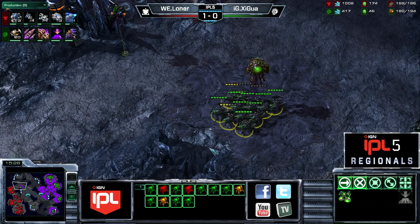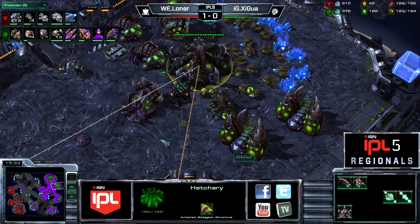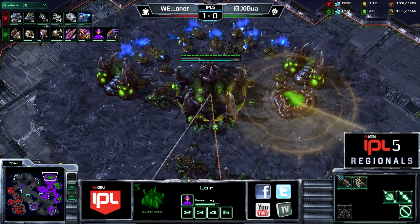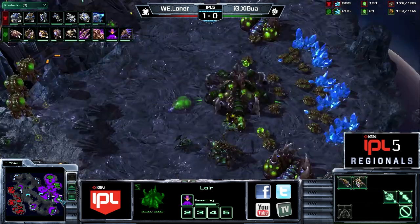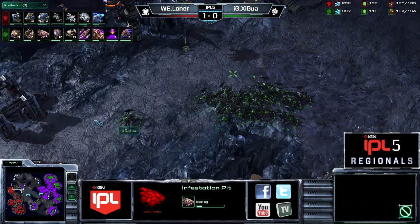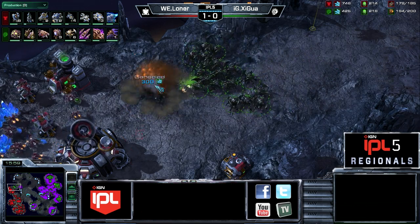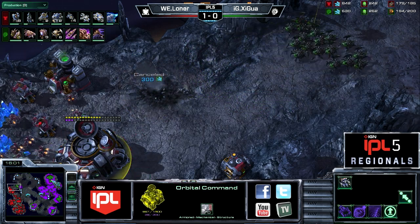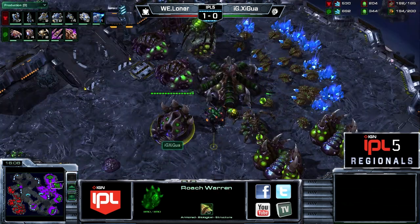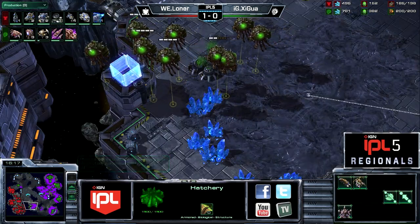When you're a meching Terran player, you don't really want to lose a lot of those early Thors, but if you lose one or two that's not so bad. You're not going to move out until at least the 150 supply mark — probably on three bases you want to wait until you're maxed out and then move out with that big Terran death ball. Things still going pretty well for Loner. Shigua obviously doing fine as well, not really taking a lot of harassment at those bases. Infestation Pit is on the way — Lair tech is still a little bit off.